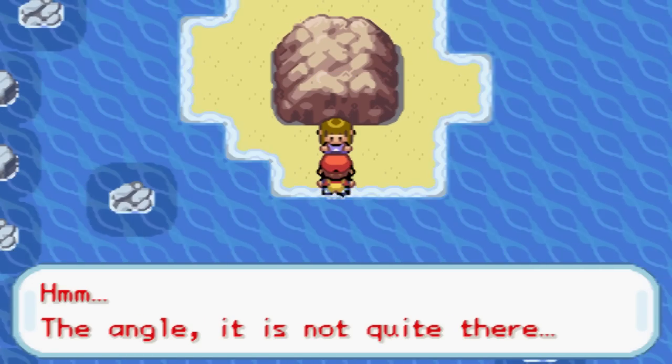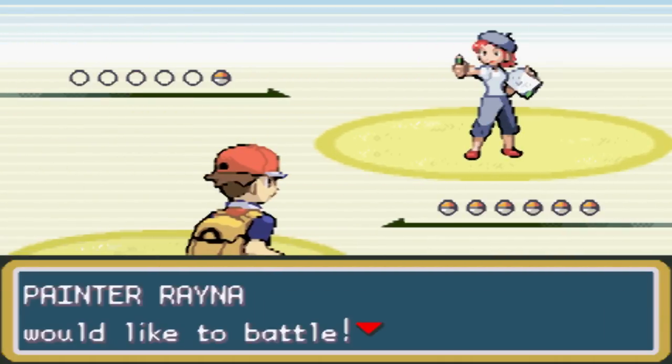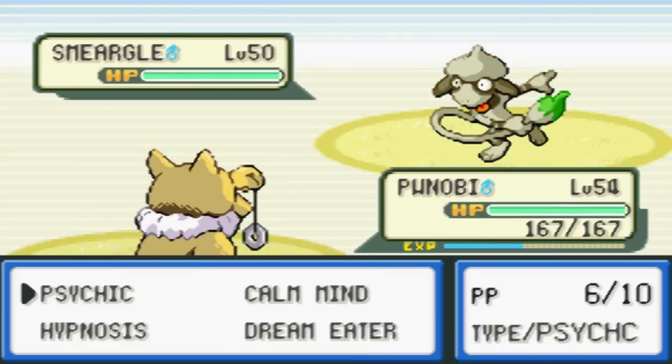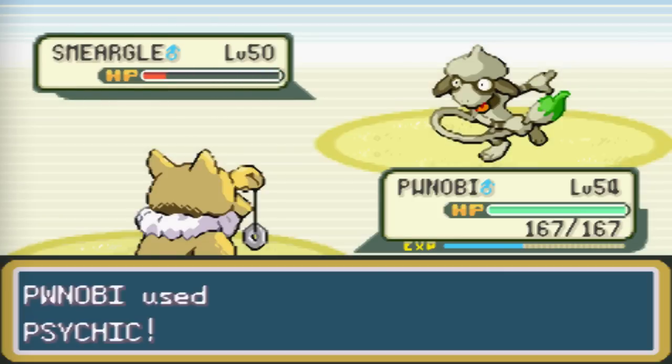Hey, what's up? The angle - it is not quite there. What is she talking about? Painter Reyna. Have we ever fought a painter before? This might be our first one. She's gonna send out a Smurgle, obviously, because it uses its tail as a paintbrush. How clever! But not too worried about her.